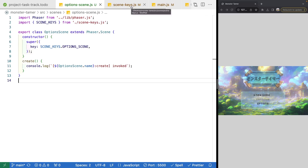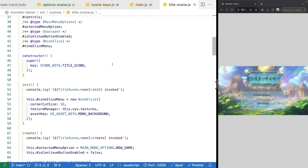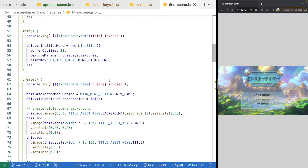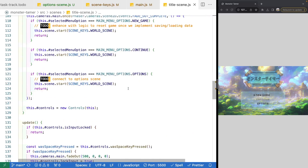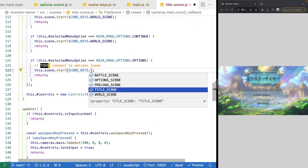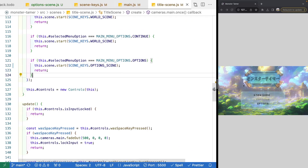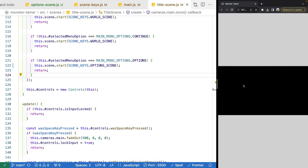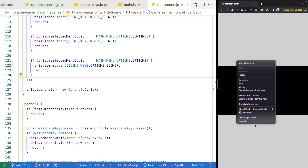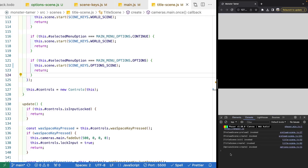Just to validate everything's working, let's jump over to our title scene and connect our options menu option to our options scene. Coming down to our code where we have our to-do method, we'll change our scene keys to be scene keys and our options scene, then remove the to-do and save. When we select options, we should transition to our new scene — it'll be black because there's nothing on it. Let's pop open our console and verify we see the console log for options scene being created.